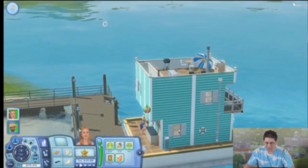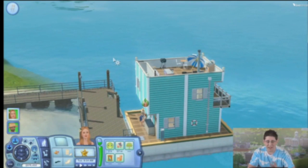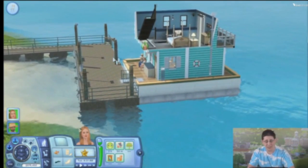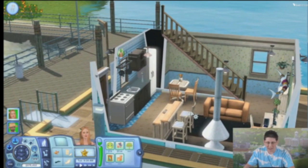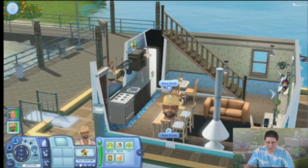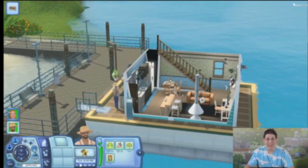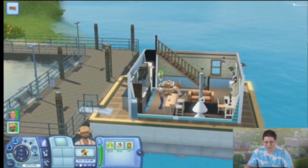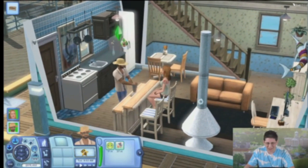And over here, of course, is my houseboat. Houseboats is one of the huge new features that we're so excited about for Island Paradise. You've never seen anything like this in a Sims game before. As I go through here, you can see it's just like a normal home. Even though we're out over the water, you can still do all the things that you could do in a normal Sim home, just in the relaxing setting of a houseboat. So let's have our Sims enjoy a couple of drinks here as we get started, because that's how I like to start my island vacations.